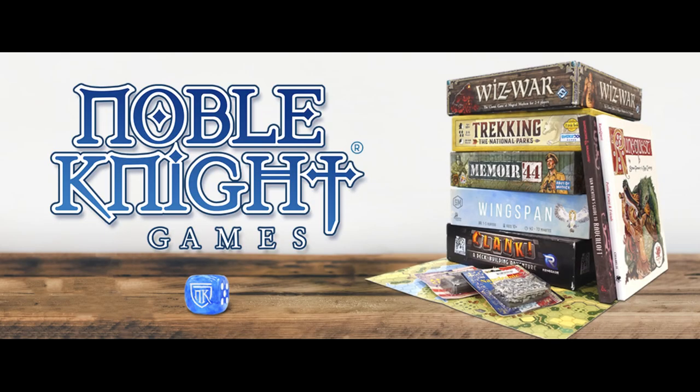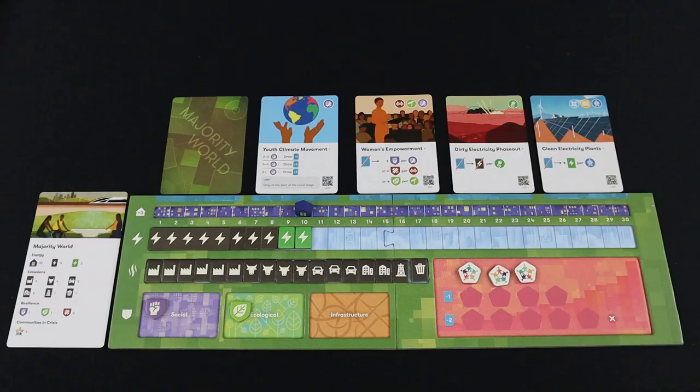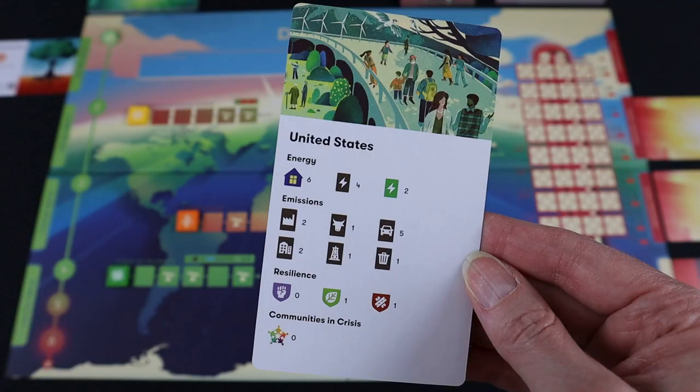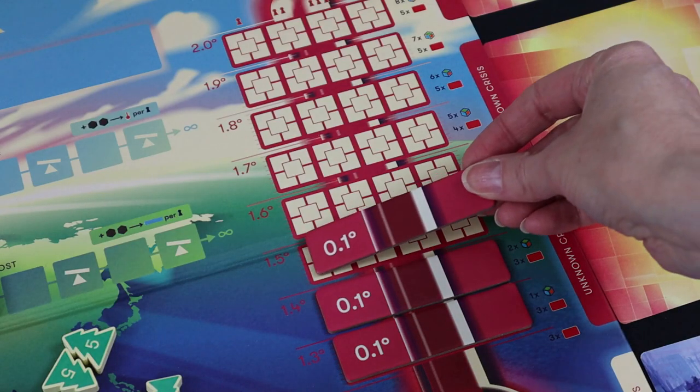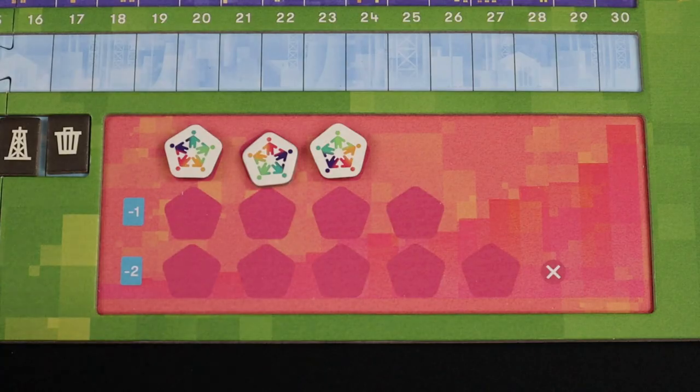In Daybreak, you'll build the mind-blowing technologies and resilient societies we need for a warming planet. Each player takes the role of a different world power — China, Europe, the United States, and the Majority World. All of you have a shared goal: cut carbon emissions before it gets too hot or too many communities are put into crisis.